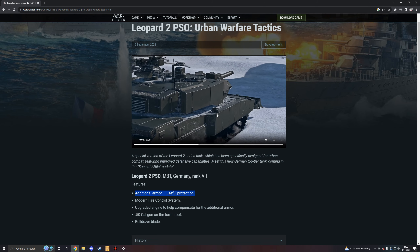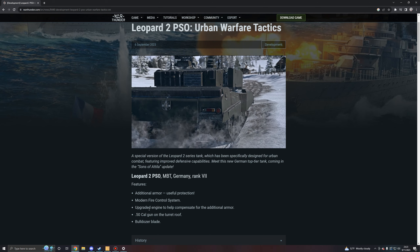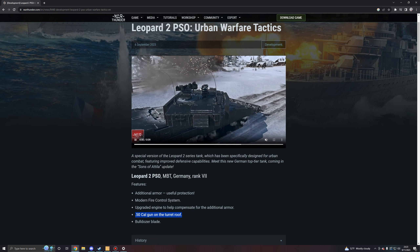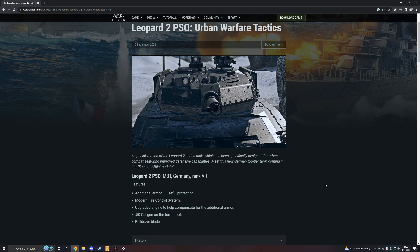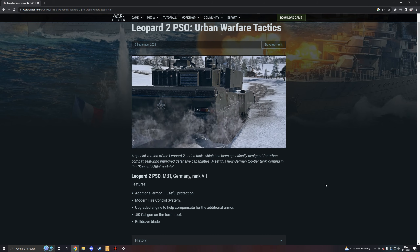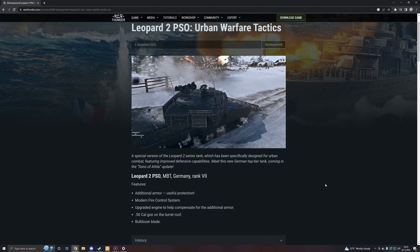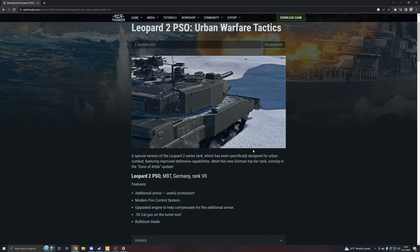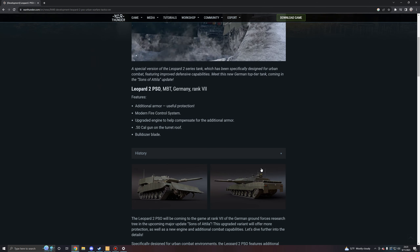It's possible that maybe you'll be able to choose between one or the other. It also comes equipped with a modern fire control system, an upgraded engine to help compensate for the additional armor, a .50 caliber gun on the roof which you can see there, and it does come equipped with a bulldozer blade. Aesthetically, I think bulldozer blades are really cool looking on tanks, but I think they're one of the most gimmicky features in the game that has almost never worked in any of the experiences I've ever seen it used. If I could choose to have better hull protection than a dozer blade, I would definitely go for that option if they end up making that available.